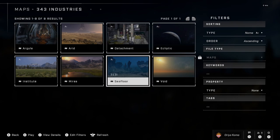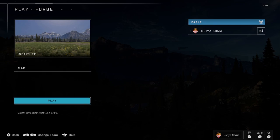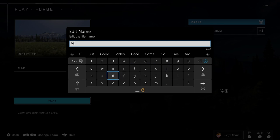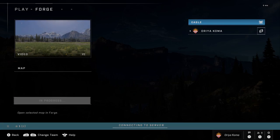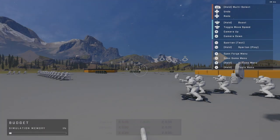For the sake of this video we'll just use Institute because it's very bright and you can see everything clearly. When you click play you're going to name the file — I'll just name it 'video' for now. Once you name it you'll start loading in, so I'll cut here and see you there.